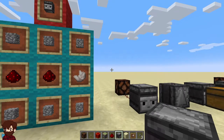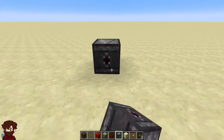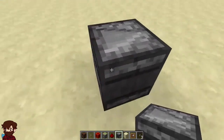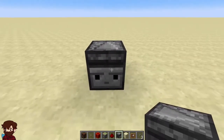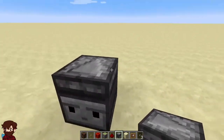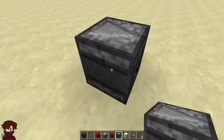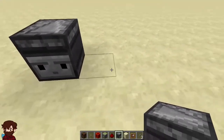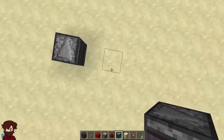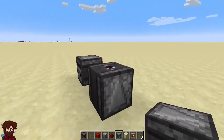They do not spawn in the world, nor can you trade with villagers for one. When placing an observer, the redstone signal side is facing the player and the observing side is facing away from the player. On the top and bottom of the observer is an arrow indicating the direction in which the redstone signal will be traveling. The observer can be placed in any orientation the player wants, as long as they are facing away from the block when they place it to get the direction that they want.